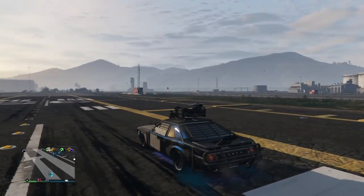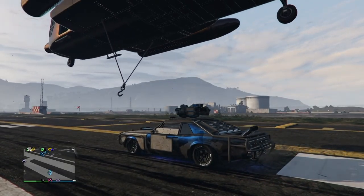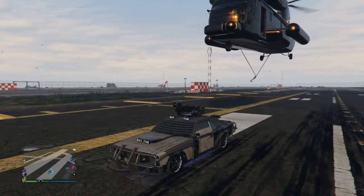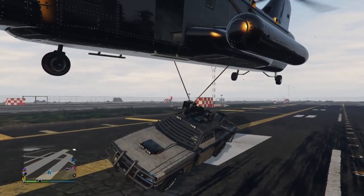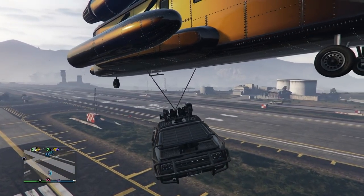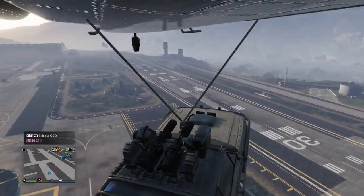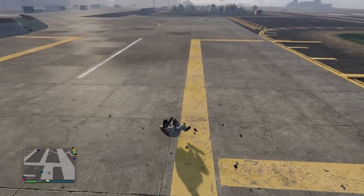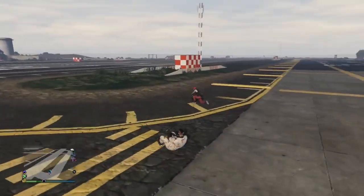Now I'll show you what it looks like when he does it to me. I'm in my Tampa that I want to make invisible. He goes ahead and picks me up with his Cargo Bob. The Cargo Bob can be a bit finicky and sometimes doesn't hook on right away. Once he's hooked on, he signs in as MC President, hovers over Request Motorcycle, goes up a bit higher, then bails out of the helicopter - and you see it: spam A to request motorcycle, and boom he drops me and I go completely invisible.